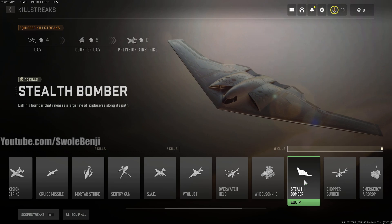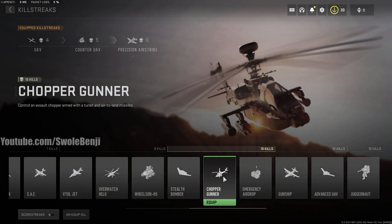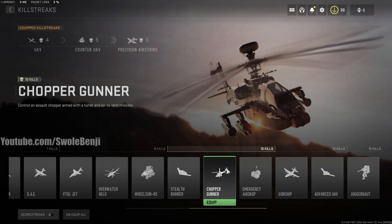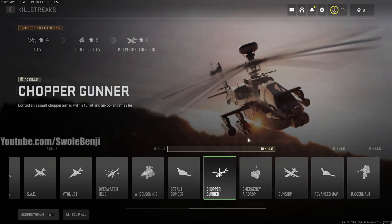Stealth Bomber is basically just a line of explosives. I don't think it's any better than SAE, because you can manually target SAE in three different spots. VTOL jet is still better than Stealth Bomber. I see it used a lot though — it is three large explosions in a line. Chopper Gunner — lots of fun. This is probably the most fun killstreak out of all of them. You basically control a chopper and machine gun people down, you see little red dots on the ground, you left click and they die. It's a whole lot of fun. Only ten kills now — it used to be more in the old games. This thing does take at least four rockets to take down and a lot of machine gun fire, so it's gonna last a little while. Emergency Airdrop is three random killstreaks instead of one — basically you just get three coin flips. I don't recommend Emergency Airdrop because Chopper Gunner is too damn fun.